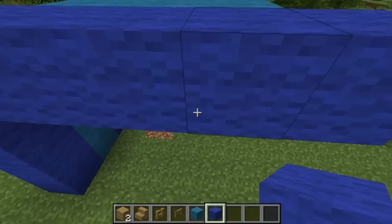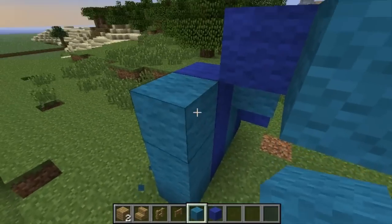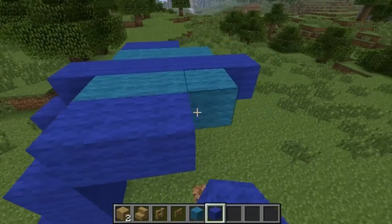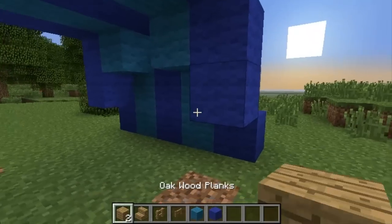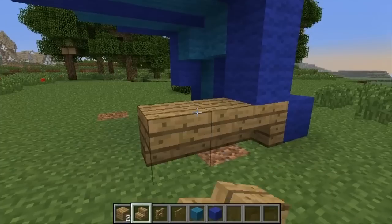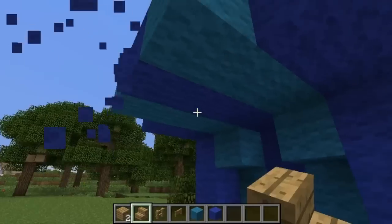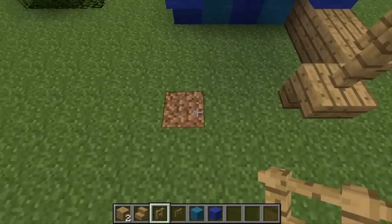Then on the other side it's exactly the same thing. For the front side you're going to place a stair over here, then two stairs like so, then a stair like this. You're going to place fences on top like so, same thing over here, underneath here.